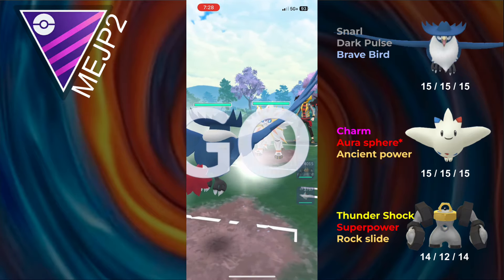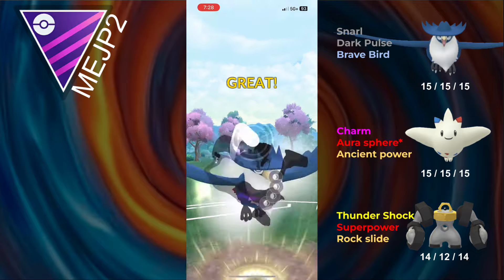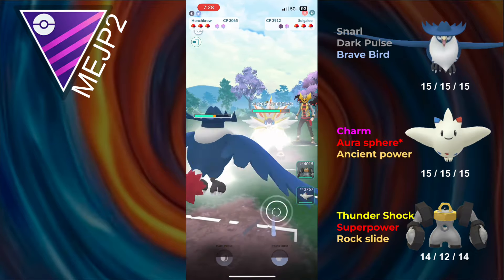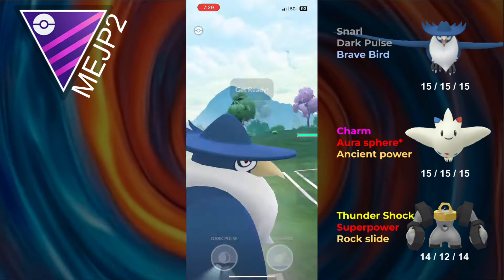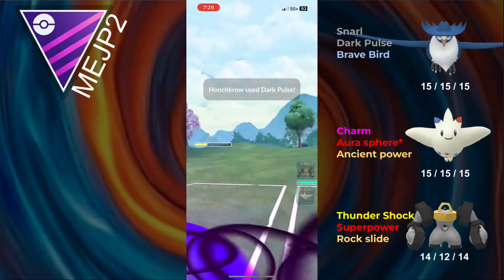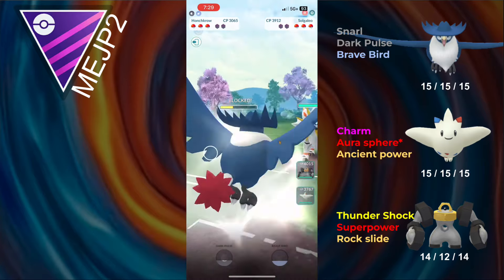We see another Solgaleo in the next battle. I'm going to be able to go for a Dark Pulse, and I think Honchkrow might win CMP — it depends on whether the Solgaleo is underleveled or not. The opponent farms up and then goes for a move — it's obviously the Psychic Fangs bait. And that was CMP! I go for the Dark Pulse, I get the shield. Yeah, that was CMP. I just think it's really funny that this thing wins CMP.